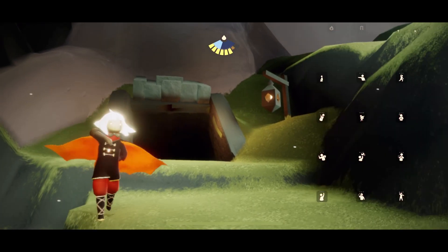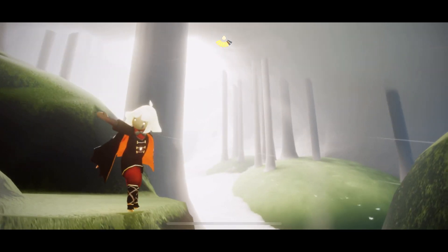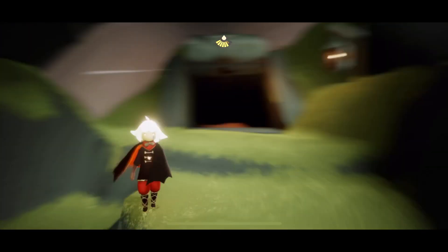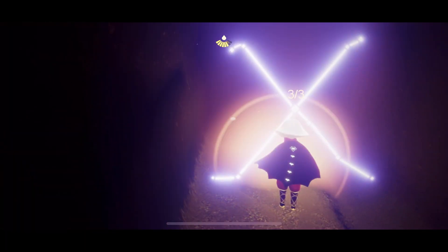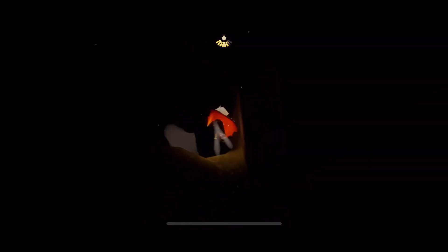Hey everybody! I'm Nasty Mould and we are about to do the brand new scavenger hunt quest. We're just at the entrance to the treehouse, which is down in the first area of the forest before you hit the bottom. There is a barrier here — we just need three spirits collected from the Valley of Triumph.